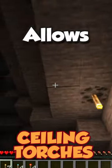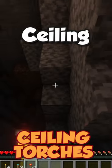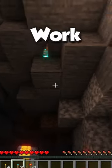Three Amazing Minecraft Mods, Part 2. Ceiling Torches simply allows you to place torches on the ceiling. Redstone and soul torches also work as well.